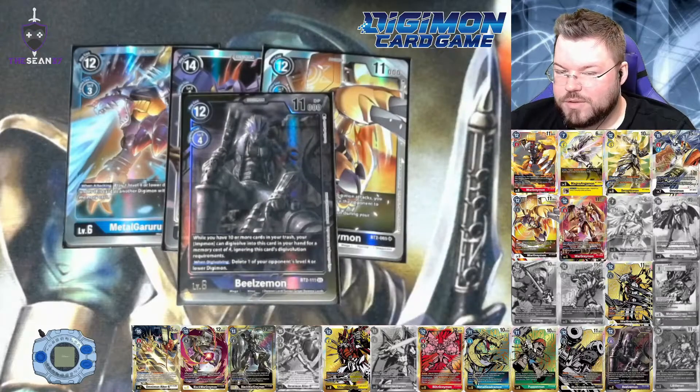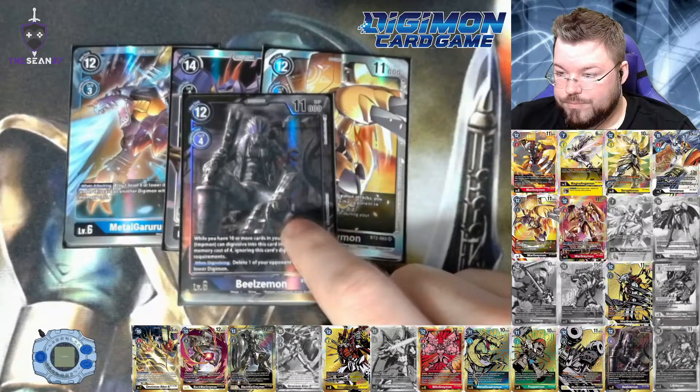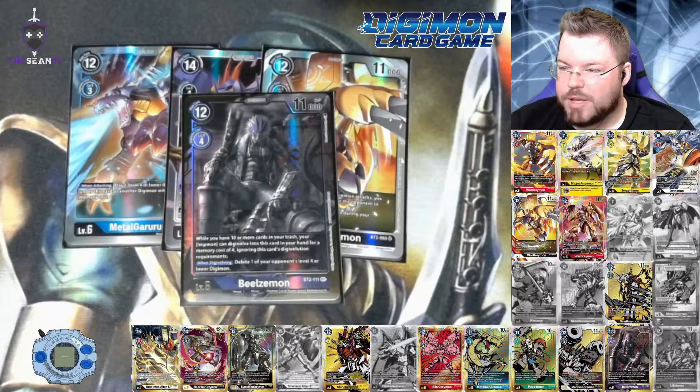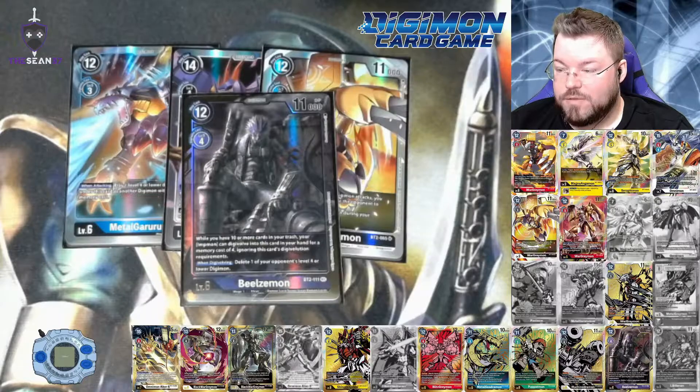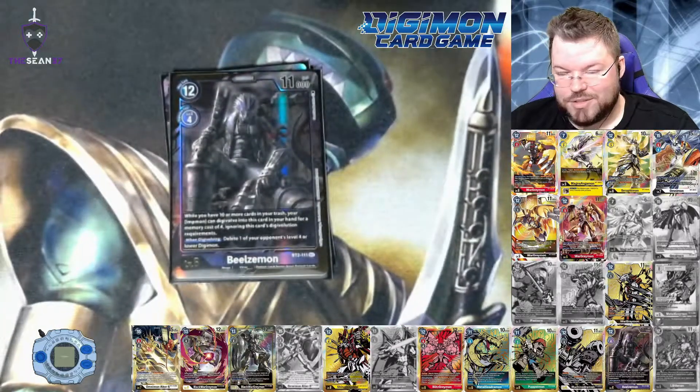This card alone is worth more than what we paid for these packs, so everything else is just gravy. If you can find these at MSRP, which I think is $4, blister packs are definitely of value right now. They go for like $12 plus online per pack, but if you can find them at your local Target or local game store for $4, it's definitely worth picking some up. Knocking another card off our list — considering everything left is an alternate art card on our 1.0 hunting list — is very awesome. I'm very happy with our pulls today, but I appreciate you guys stopping by. Don't forget to like, comment, and subscribe. I'll see you guys next time. Bye.